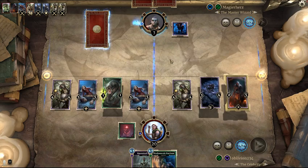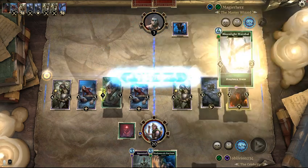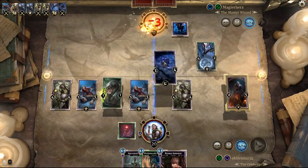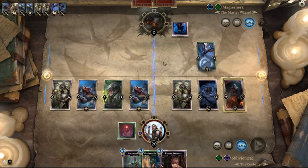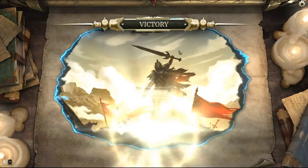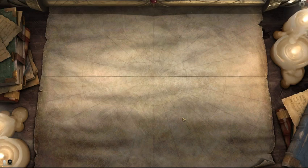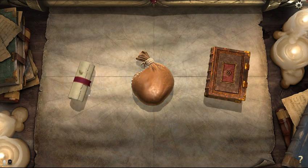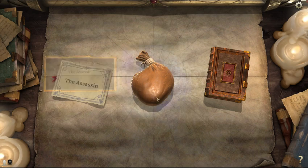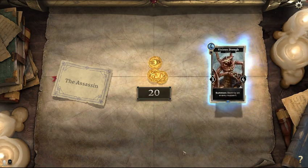Okay. There we go. Easy. He made a mistake which won us the game. Ooh, nice. We earned a title — easily kill 200 creatures. 20 gold. That's nice. I already have one of those, so it's just free soul gems.